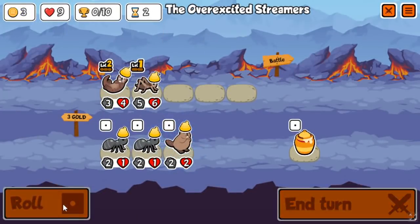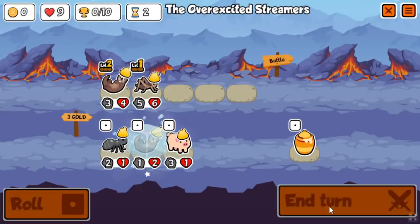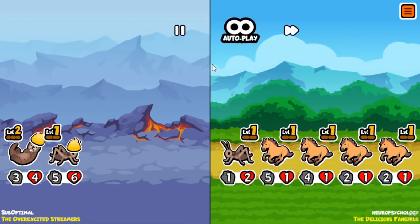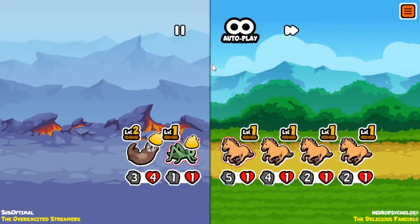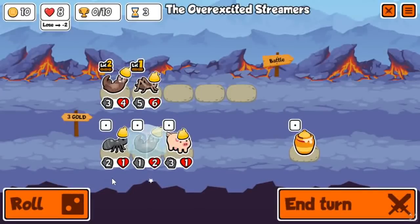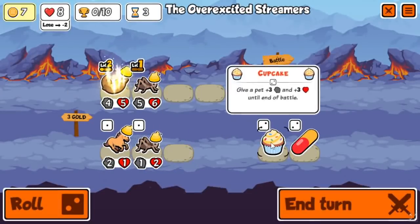The advantage of finding Otters this early is so significant that it's pretty much all you look for, and that's what I've done here. It seems like a terrible strat because you only have two units, but it turns out when you can go Cupcake Crab later, you just have a really significant advantage. So even though we lost a giant horse build there, it doesn't matter. We still have eight horse to work with here.